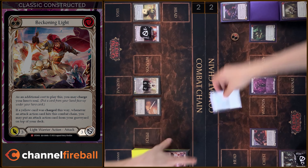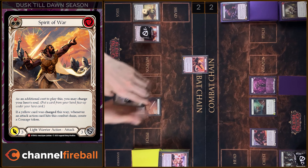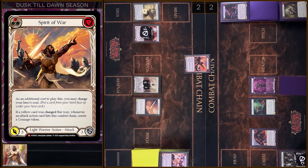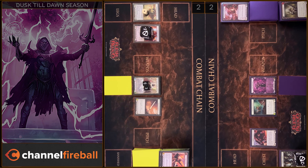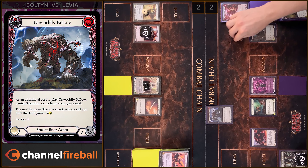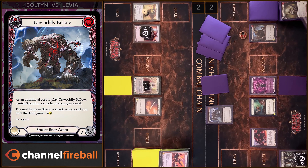Let's attack with Mitex. I'm gonna pay. And I'm gonna draw a card and discard a random card. 3 damage. Block 3. That's all. I will play Spirit of War. As additional cost, I'm gonna charge my Hero Soul. And I will create a Courage Token. 3 damage. I'm gonna block 3. Alright. Let's close this Combat Chain. In the end, I will arsenal this card and pass it on to you.